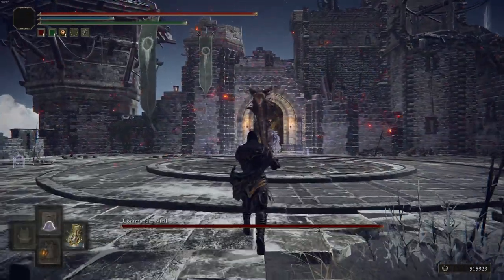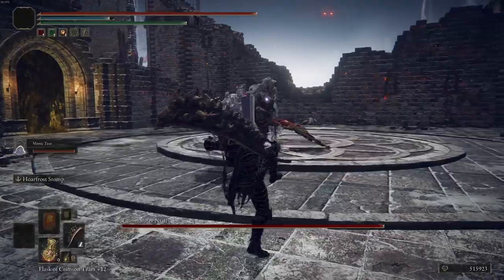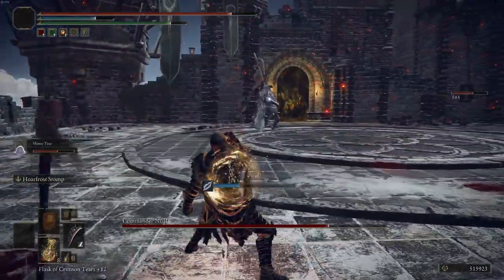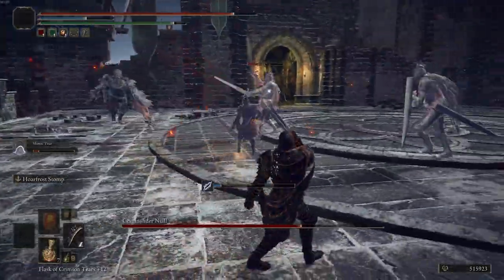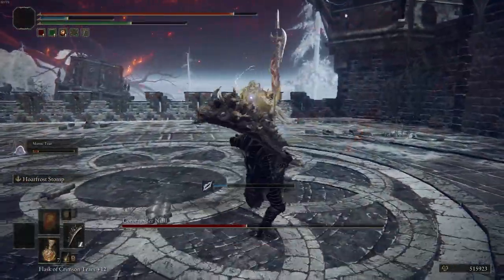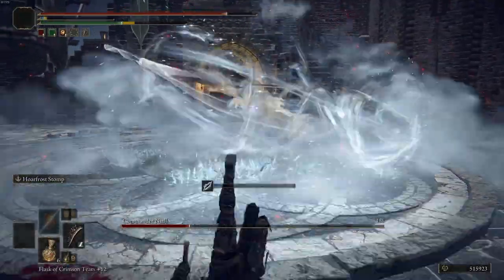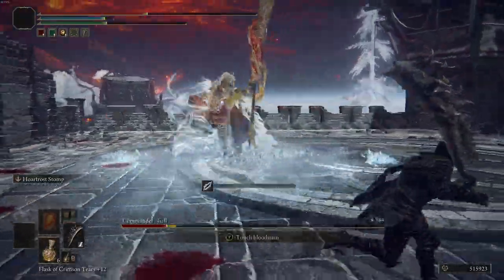Now for the fight against Commander Niall. If you spawn the mimic, that's probably the best thing to do because he can take a lot of the aggro and hit hard. I'm trying to cheese it with the frost stomp and kill him as quickly as possible. Once you kill the two minions you'll notice he goes into an electric phase and he's got some crazy leg attacks. You can easily dodge him unless you're me and get hit by everything. Just try and take it slow.